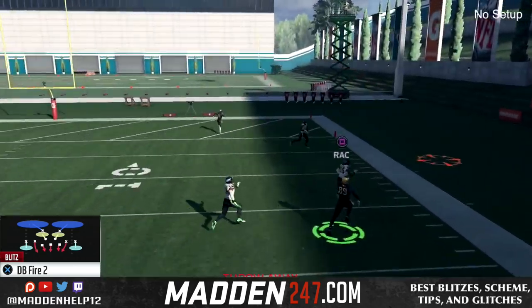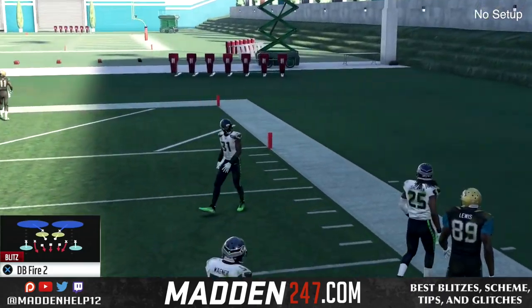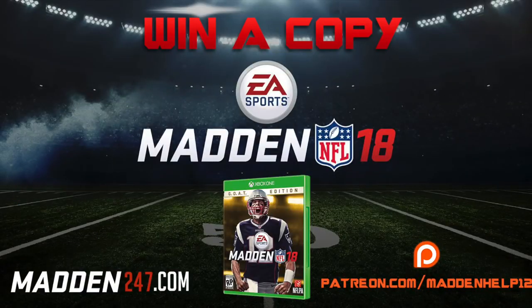So if you want the best defense in the game to send gap pressure and outside heat, head on over to Madden247.com or Patreon.com where you can get the full access guide and support me for only $5 a month and get the best schemes, weekly tips, and the best blitzes in Madden.